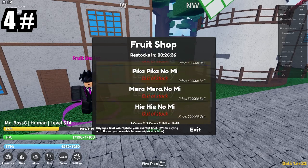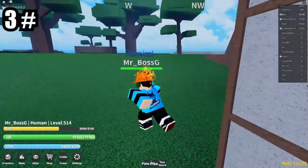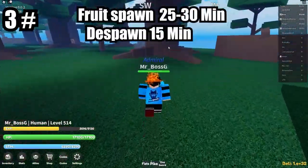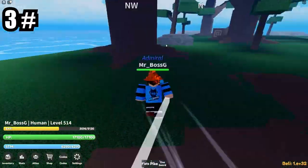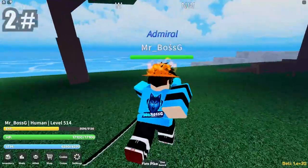The third way is to find Devil Fruit around the trees. They spawn every 25 to 30 minutes — this one has 15 minutes left. If you're lucky enough to find one before it despawns, go ahead and eat it.